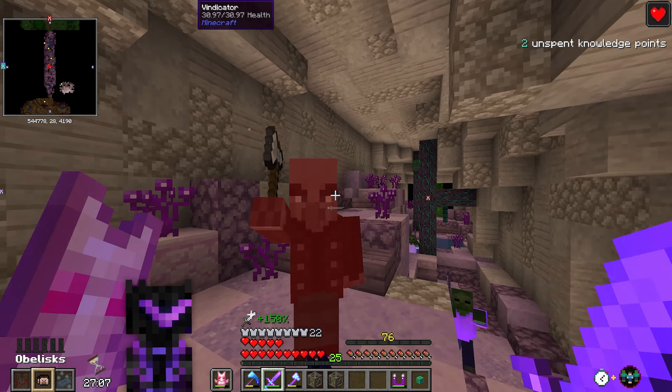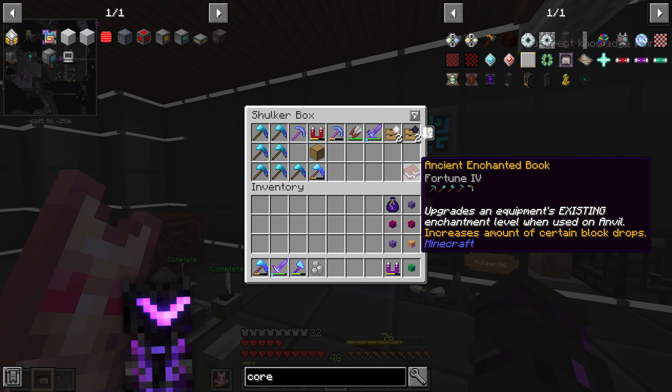Almost got a full level from that vault. Let's see what's in the crates — we got a Fortune 4 book. We need one more Fortune 4 book. We can't transfer Fortune 4 directly to a paxel, so we need a paxel with the Fortunate enhancement, then add Fortune 3, use the book to get Fortune 4, and another book to get Fortune 5.